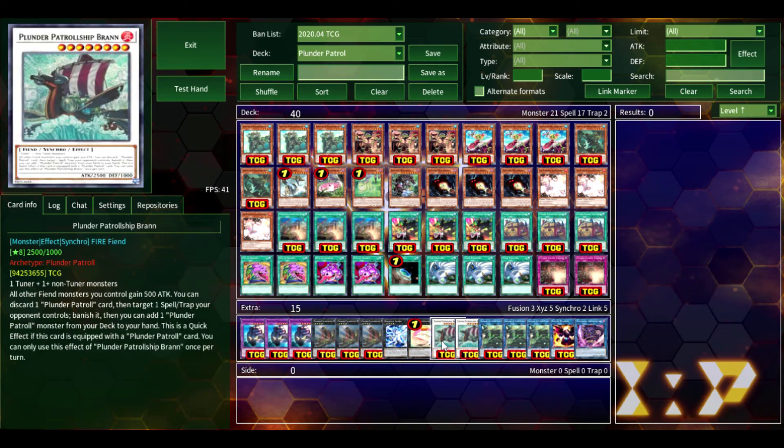Two Plunder Patrol Ship Bran — this is a Synchro monster. All fiend monsters you control gain 500 attack, which is really nice. You can discard a Plunder Patrol ship card and target one spell and trap card your opponent controls, banish it, then add a Plunder Patrol ship monster from deck to hand — only a quick effect if it has a Plunder Patrol monster equipped. It's great spot removal. Bran is definitely a card you want when you're facing back-row heavy decks, and the fact that it banishes really helps against cards like Lost Wind or cards that can recur themselves. Running two because its boosting effect is just generally nice, and being able to search a Plunder Patrol monster is nice.